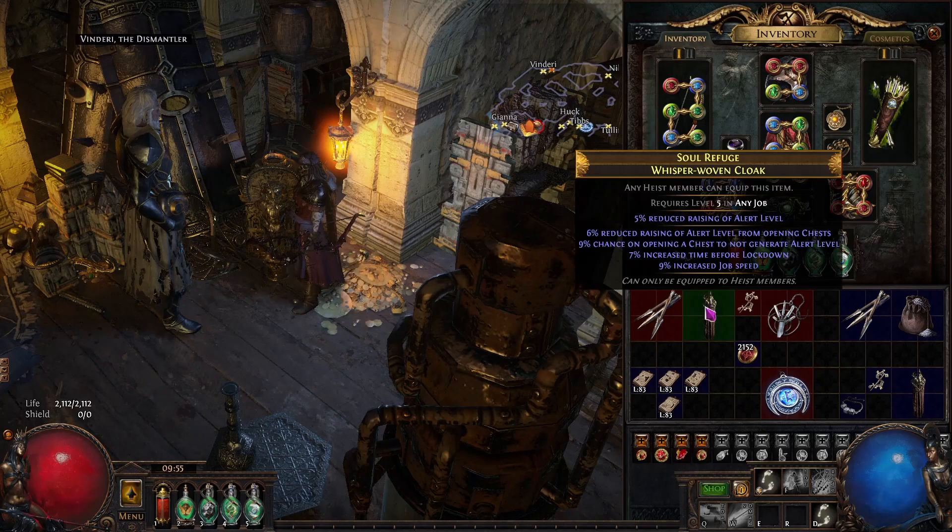On to the cloak. This is the best-in-slot perfect item — the tiers aren't max rolled, but the four affixes are perfect: Increased Lockdown, Increased Job Speed, Chance on opening a chest not to generate alert level, and Reduced raising of alert level from opening chests. Every single rogue in your company should have a cloak like this, preferably with higher tiers.